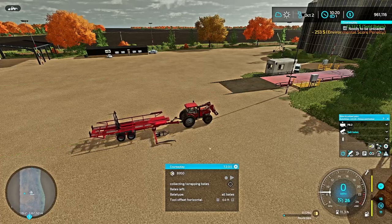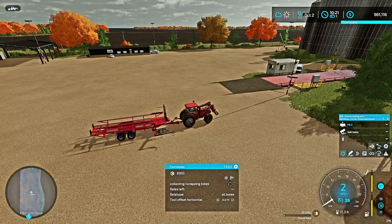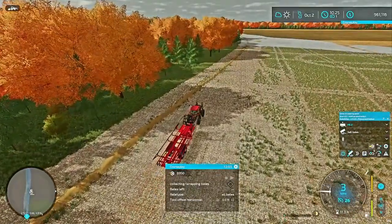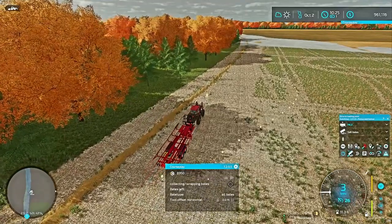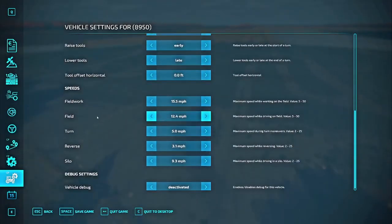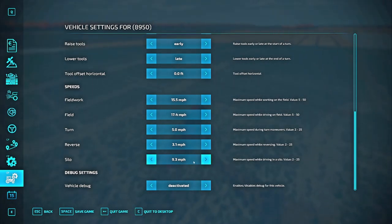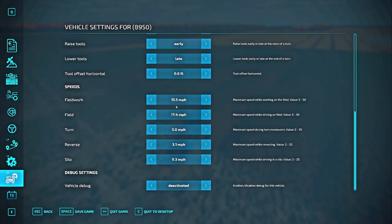Now we'll let it drive back to the field - it'll take off right away because we have the Course Play handover enabled. Once it gets back to Field 8.2, we're just reaching my waypoint for AutoDrive again. With the Course Play handover on and the Course Play HUD up, it should light up and Course Play will take off - which it has. You can adjust your field speed in the tractor menu of Course Play. Ramp it up a little, but be careful on the turns and reversing speeds.